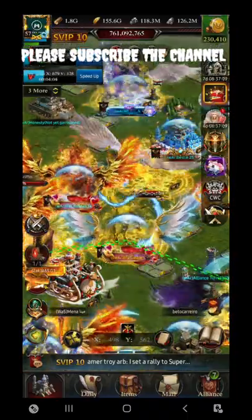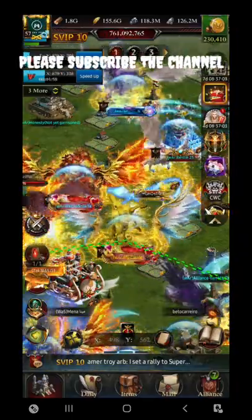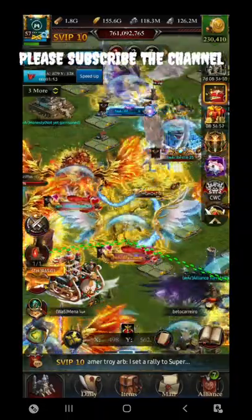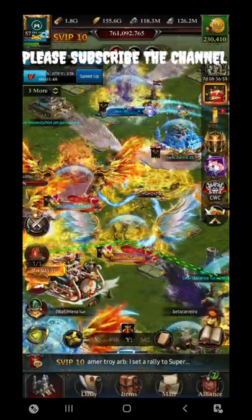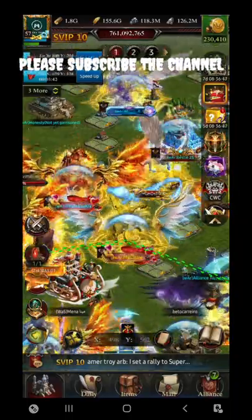In today's video we will talk about each and every update that has been launched in recent days. It includes a new hero for the cavalry being introduced. Apart from this, a new event can give you orange arrays with golden attributes of 1 and 2. Lots of other events are also going on in ClashPink that can give you numerous rewards.